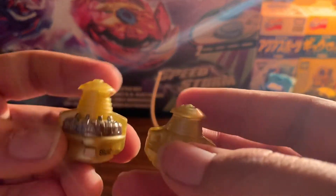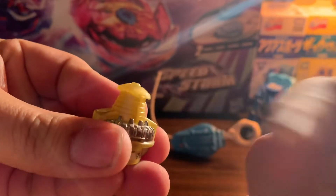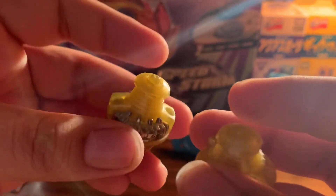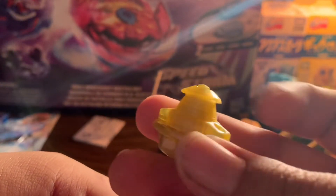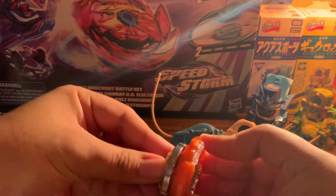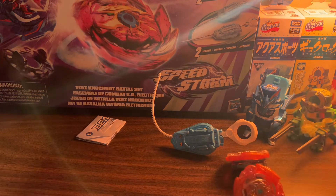Now we go with the Revolve driver. Oh my gosh, this is so much better — the one I got with the Glide Dullahan was terrible, didn't spin all the way. This one does spin all the way. Some of these have bolting problems and spin problems, but this one and the Takara Tomy are so much better. It has the Revolve metal right here, so it has weight, which is good. Now let's get on to the battles.